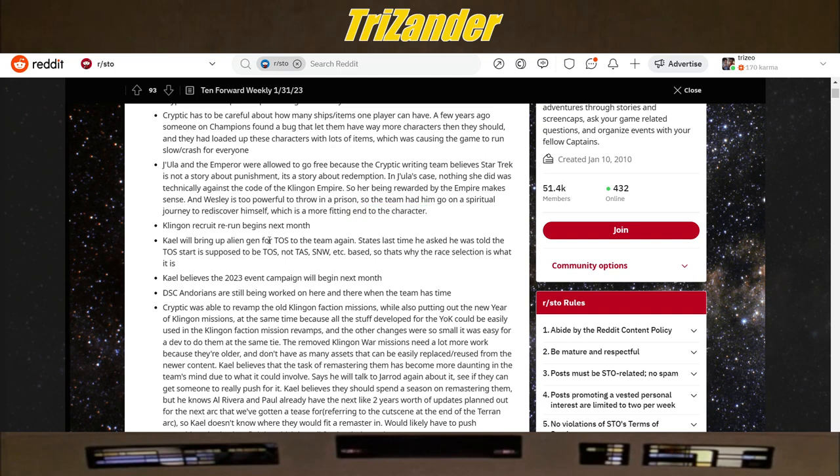The Klingon Recruit Rerun begins next month, which is great for new players especially — it will be a chance to get a free ship. Kale will bring up Alien Gen for TOS to the team again. The last time he asked, he was told the TOS start is supposed to be TOS, not TAS or SNW. That's why the race selection is what it is, though hopefully that discussion bears something.